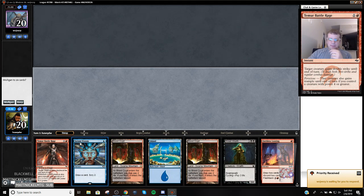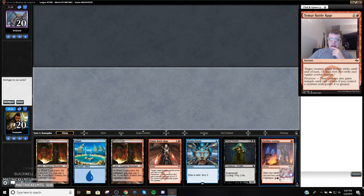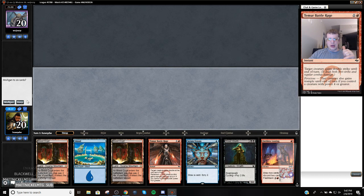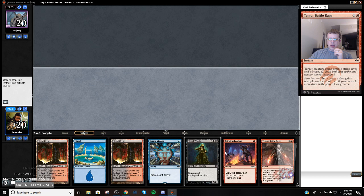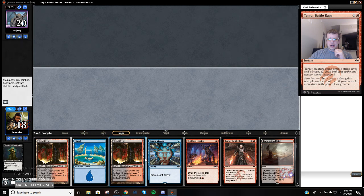This hand is not that good. We've got a Leyline, Serum Visions to dig, Street Wraith and Looting. I think I'm going to keep this hand — it's kind of tough to mulligan a hand with this much dig on the play. We don't know what we're playing against, so I'm going to keep it and cycle my Wraith on one.